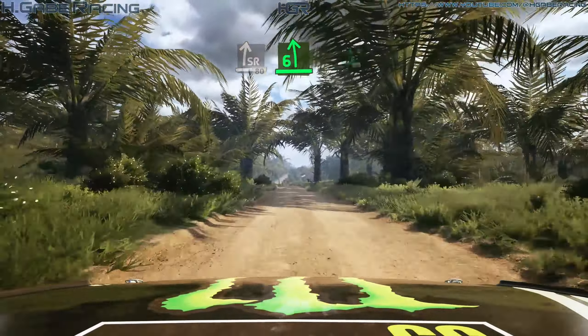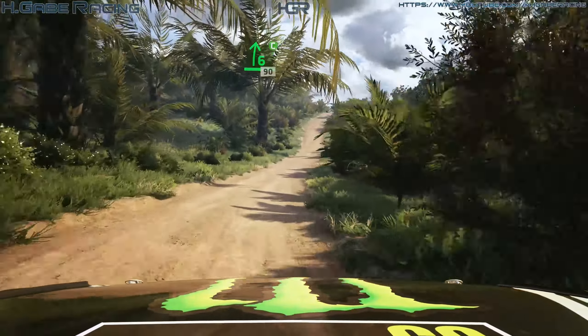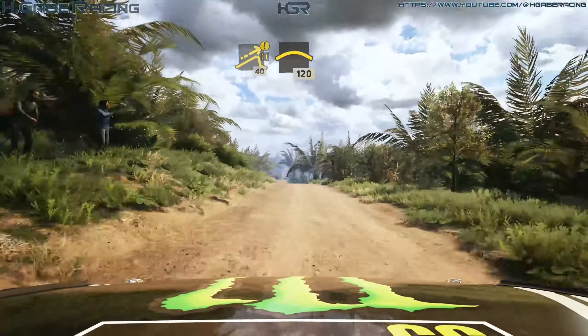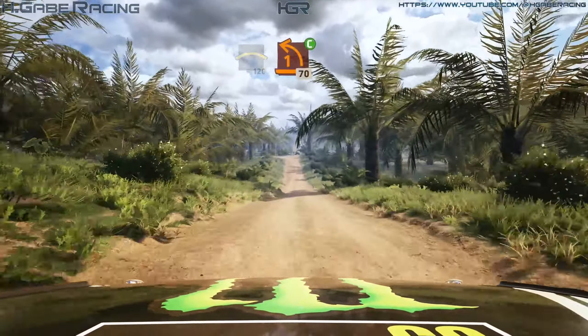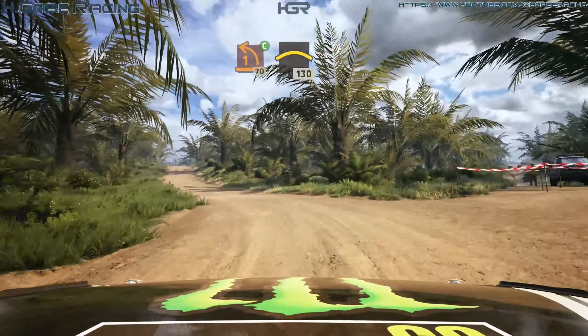6 left over crest, into 6 right, cut, 90. Caution, jump over bridge, 40, left over crest, 120. Turn, 1 left, cut, 17, crest, 130.